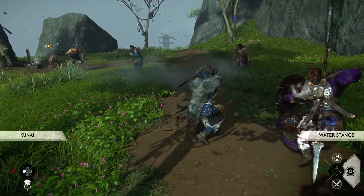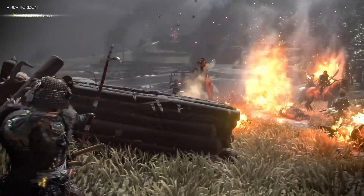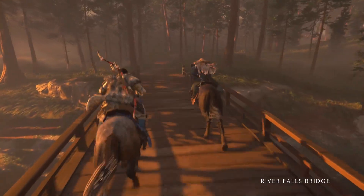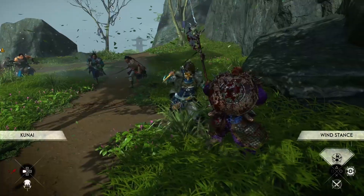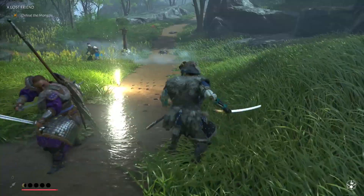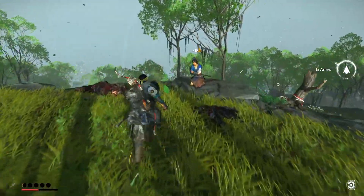Other PS5-specific features obviously include the DualSense haptic feedback. And while it would have been easy for developer Sucker Punch to implement some harsher vibrations and call it done, it's the tactile nuance present in Director's Cut that impressed me most. Simple acts like galloping on your horse Nobu or breaking down a doorframe each offer a distinct feeling in the palm of your hands. Up until now we've only seen what the DualSense can do in shooters like Returnal or Ratchet and Clank: Rift Apart, but here the haptic feedback's untapped subtlety is hard at work. Even summoning the wind sends a satisfying breeze through your fingers.